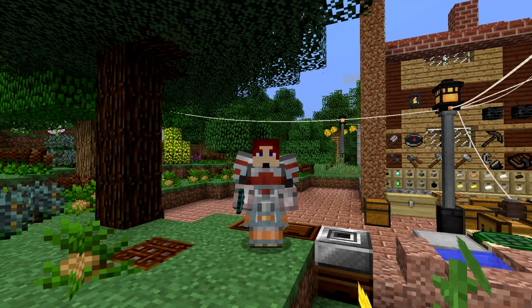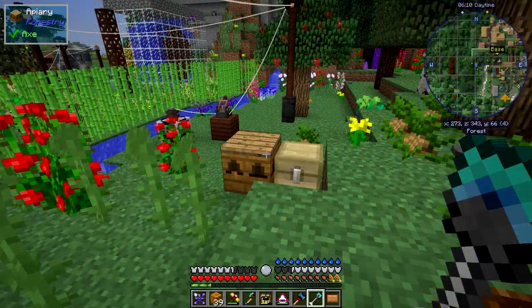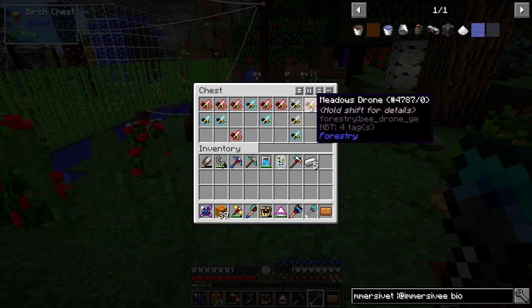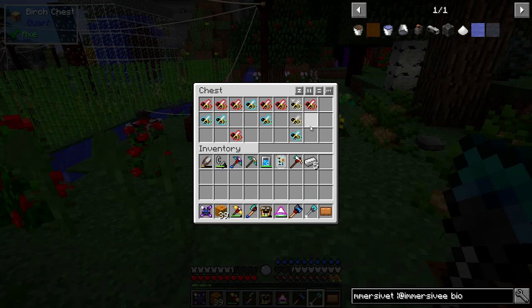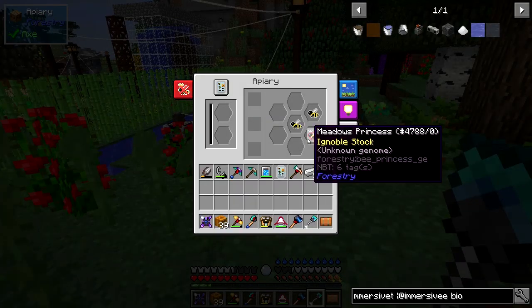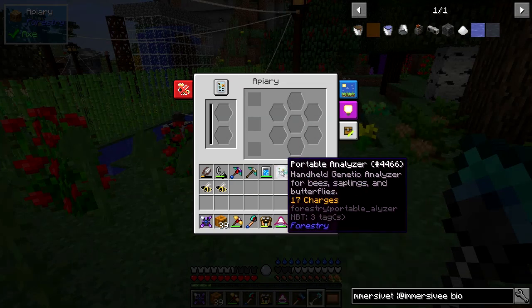Hello everybody and welcome once again to Danny and Sandra. In this episode I'm going to go to the ocean monument and do a bit of digging, so a little bit of time lapse in this episode. But first we're going to have a look at the bees, because we always look at the bees first. Last time we got some common princesses and a meadows drone, meadows forest, and I crossbred it. This time we got another meadows princess and two common drones, so we need to analyze those.